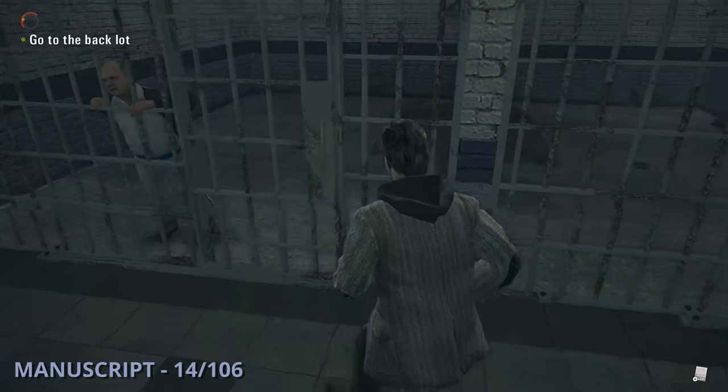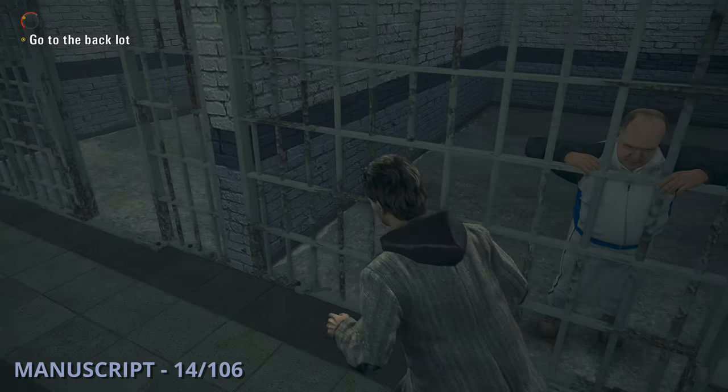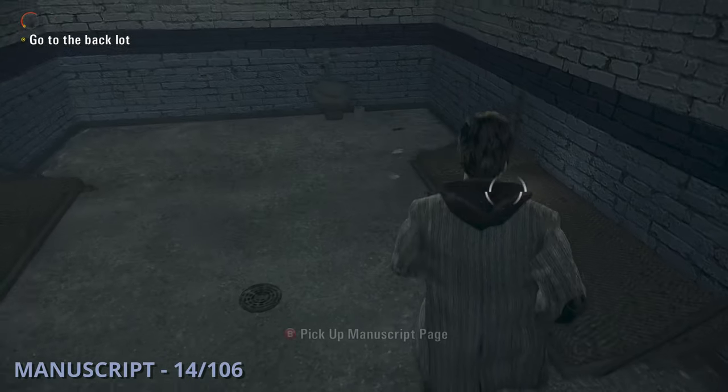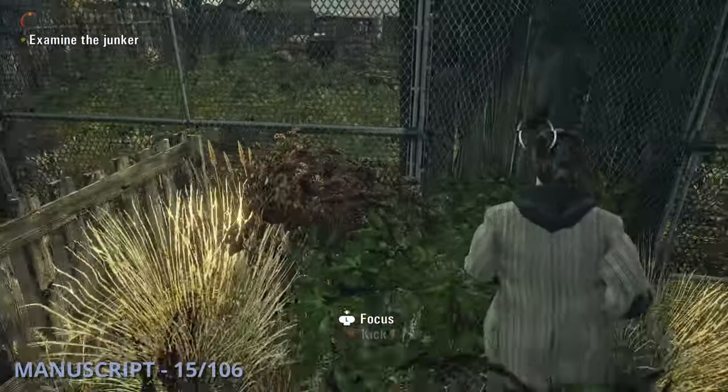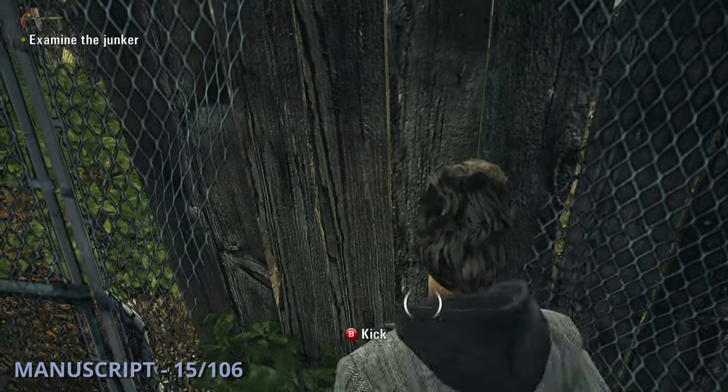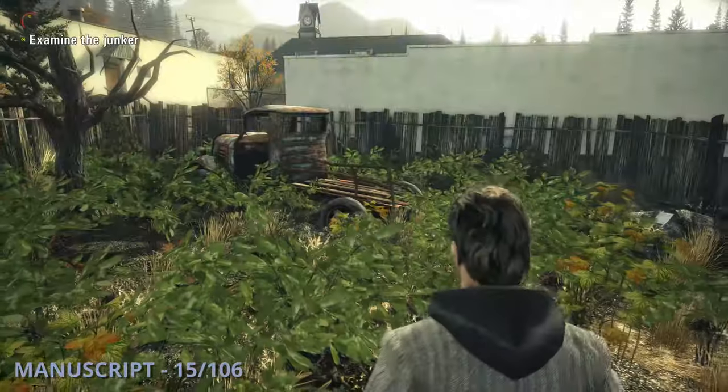Manuscript 14 will be in the cell area on the 3rd cell's bed. The 15th manuscript is going to be out back of the sheriff's station. You'll have to break down a part of the fence, and then to the right of the old truck you'll find this one sitting on a rock.